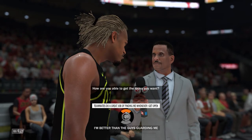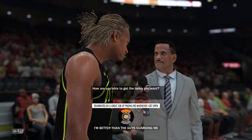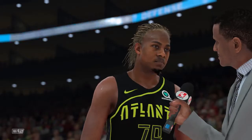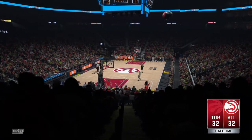Also, another 2K dev decided to talk to us today - Zach Timmerman. He said that they added a triple threat style package to 2K19. So now when you're in that stance, where you just received the ball and you can kind of move your right stick to fake people out on the direction you're going, there are specific styles that go with the stance: the regular jab, the quick jab, the step over, and the triple pump fake. He says they're a cool way to differentiate players pre-attack.